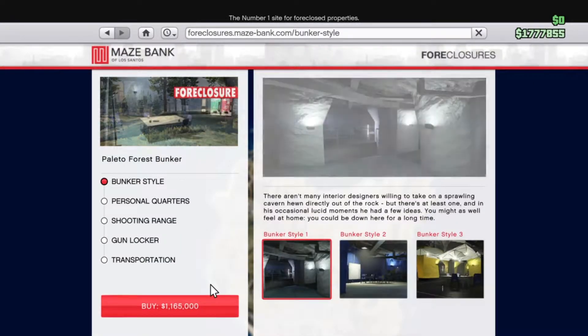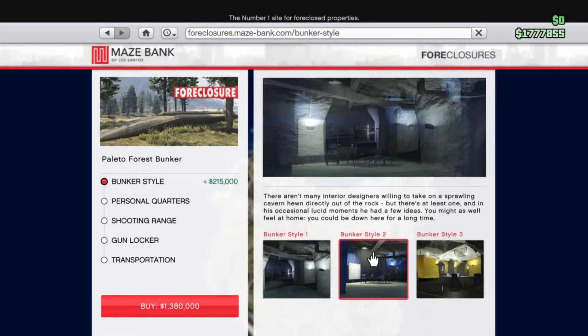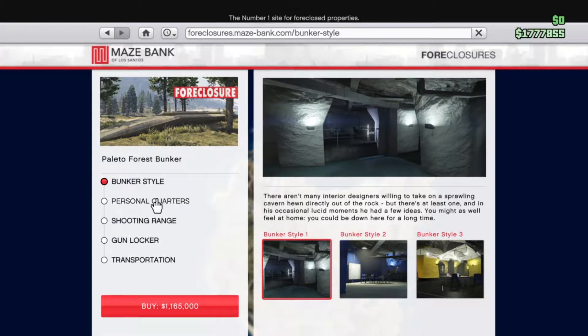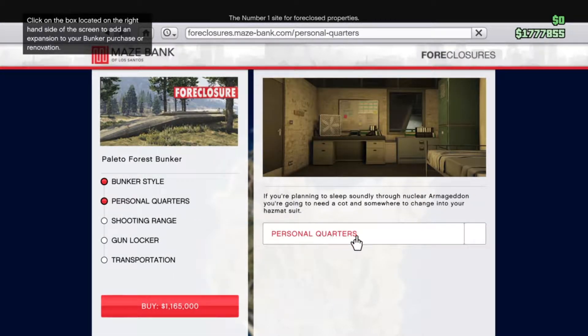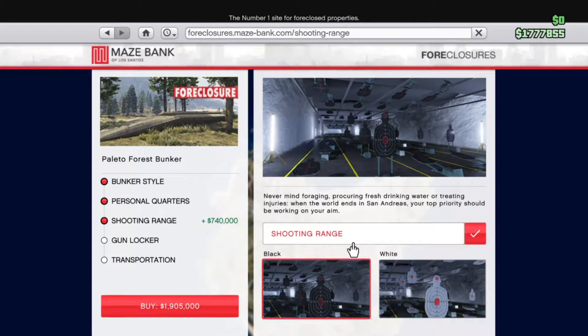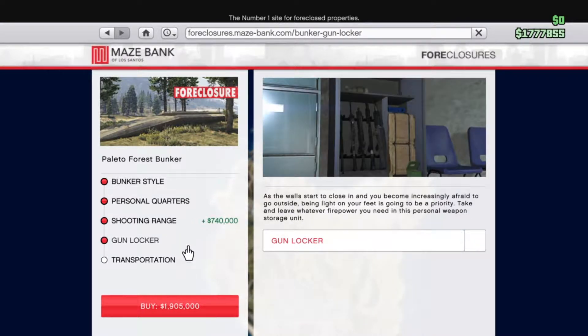Yep, I'm buying this one. There we go. No need for all the extras because that costs more. Looks kind of cooler that way, anyways. Personal quarters — that's kind of dumb, though. Shooting range — oh, that'd be cool. Gun locker — is that even necessary? I don't think it's necessary.